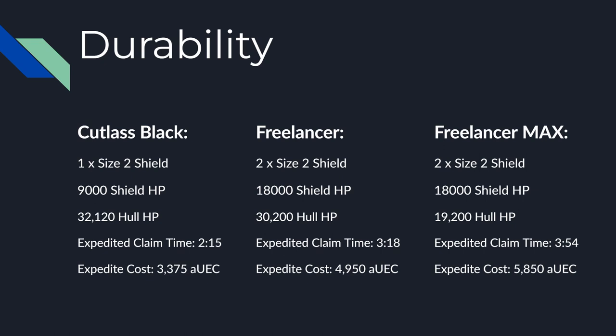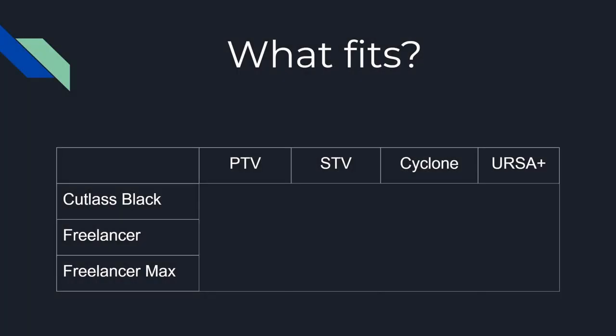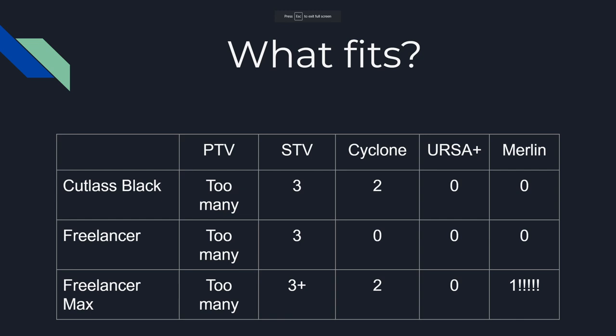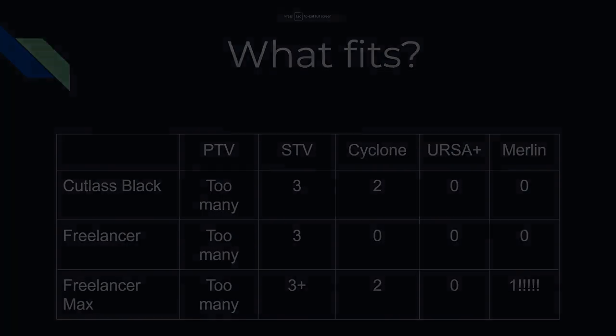When it comes to claim times, the Cutlass Black has an expedited claim time of 2 minutes and 15 seconds, the Freelancer 3 minutes and 18 seconds, and the Freelancer Max comes in at 3 minutes and 54 seconds. All of the ships can fit multiple PTVs and even two of the brand new STVs quite comfortably. The Cutlass Black and Freelancer Max can each hold two Cyclones if you park them carefully. None of the ships can fit a URSA or any larger vehicle. A very cool note is that the Freelancer Max can also hold a P-52 Merlin snub ship that comes with the Constellation.